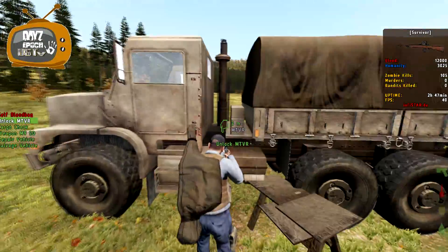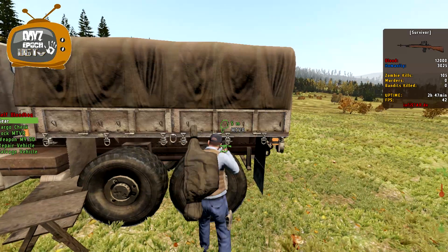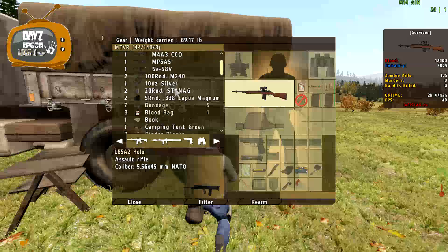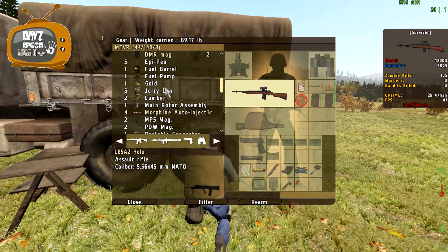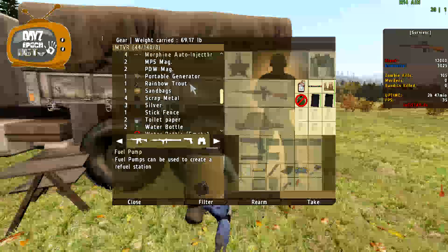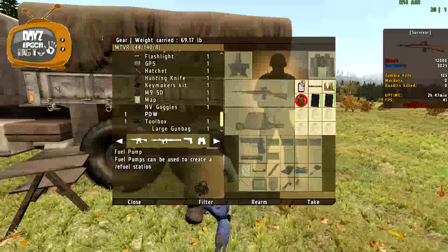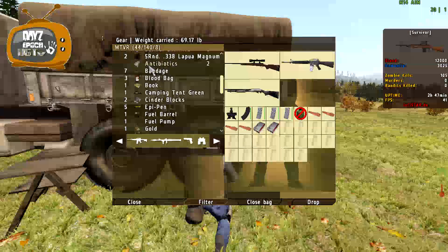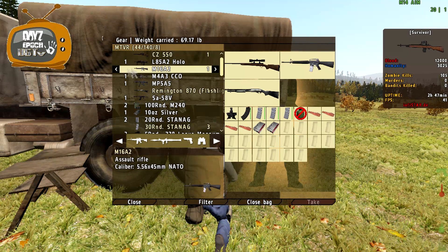Let's just unlock my ETV - thingy my bubba - gear. Have I got any wood in here? I've got quite a bit of gear by the way, I've been doing a lot off camera. Cinder blocks, gold, fuel - I can sell them, can't I? I've got a fuel pump in there, don't know how I've got that but I've got it. What have I got in my bum bag? Oh shit! More guns! I'm probably just going to go sell some of these and get money for them.